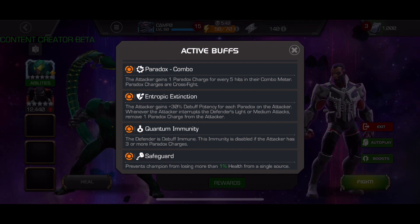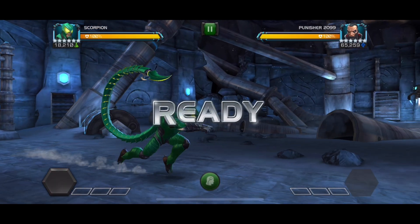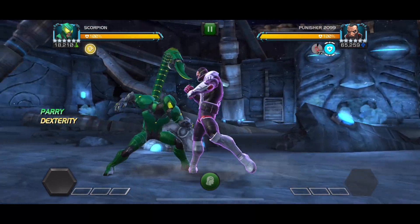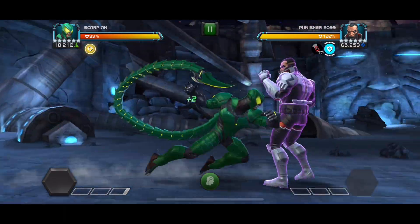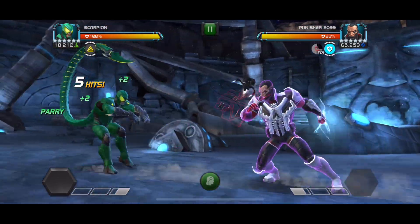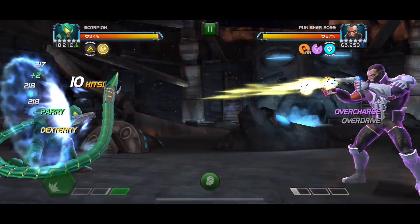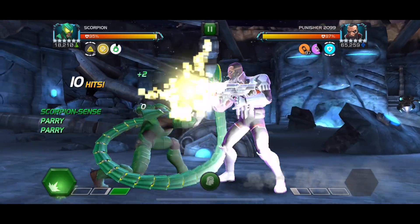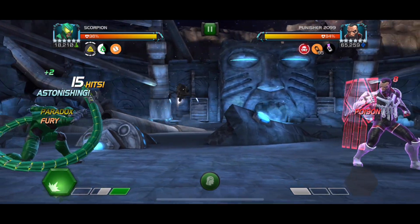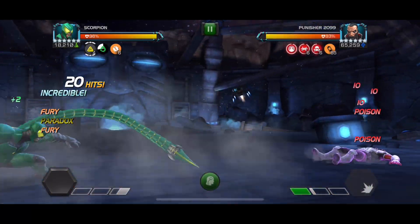Here I wanted to showcase on a couple of things — Safeguard, which means you only get 1% damage per hit maximum. There's some annoying paradox stuff here, so he starts off debuff immune and he is aggressive. Look at these parries — I'm getting perfect parries because of the block proficiency. What we need to do is build up our combo to get the paradox so that the debuff immunity goes away. But again, taking barely any block damage on this champion, who is one of the most annoying to block. So once we get to 15 combo, the debuff immunity goes away. And again, we do the thing where we charge the Special 1 — that worked pretty well.